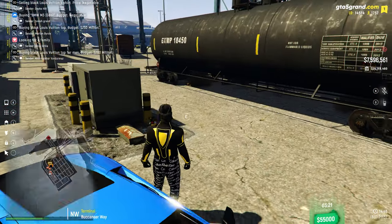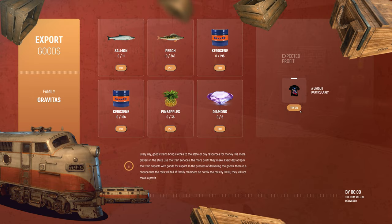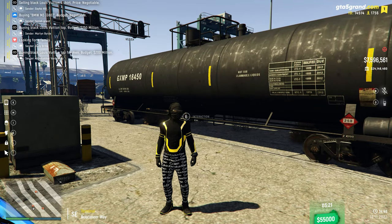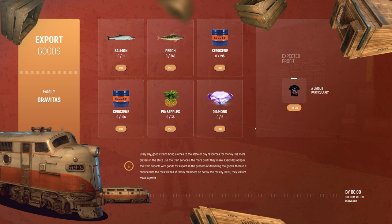This freight train located right over here at the docks — if you press E, you can see you can trade all this stuff in and you actually get a shirt. This is the shirt you get, a nice V-Loan shirt. My friends are telling me it's very rare and worth $25 million. Of course, when you do this, the items are untradeable, but you get a pretty cool item. So let's see what you have to do: six diamonds, 196 kerosene, 342 perch, 36 pineapples, 164 kerosene, and 11 salmon.